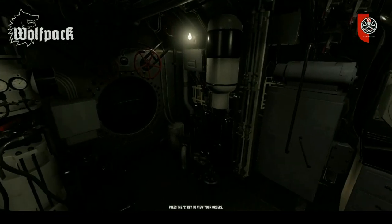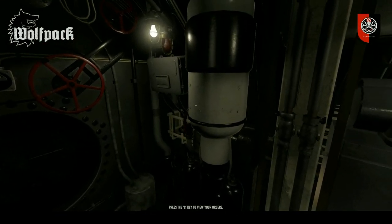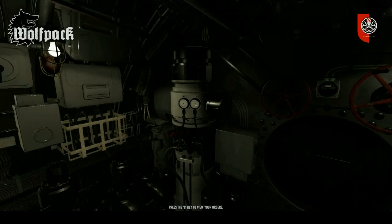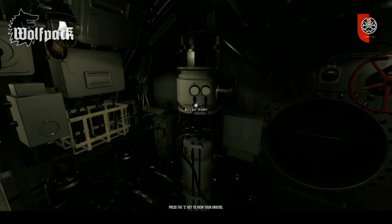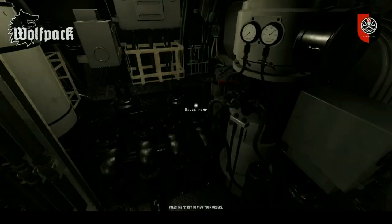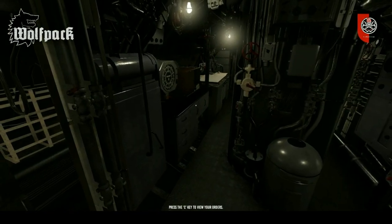This is where you're going to locate the compressor. The compressor is used when you've expelled water with compressed air — when you are on the surface, you would use this to put compressed air back in, which you can also locate there. The bilge pump is for you to expel excess water from your ship when you have dived underwater and you're getting droplets within the ship.